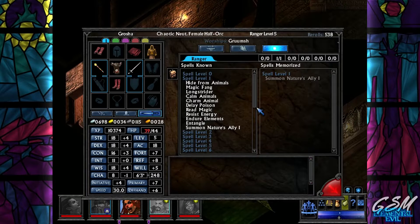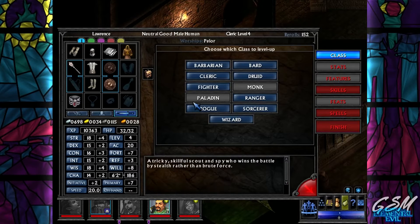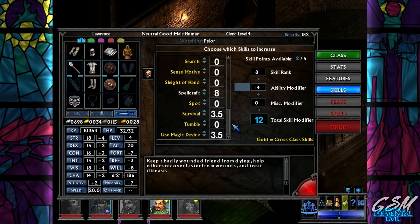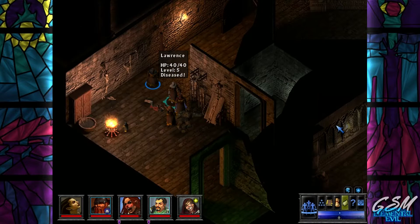Search, survival, tumble - yeah I'm gonna give her a bunch of tumble. I think that'll be quite useful for her. Our cleric gets spellcraft, concentration, diplomacy, heal, and use magic device. He's up to level three spells now.